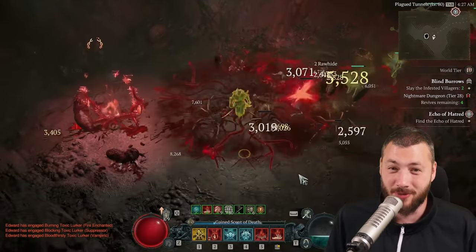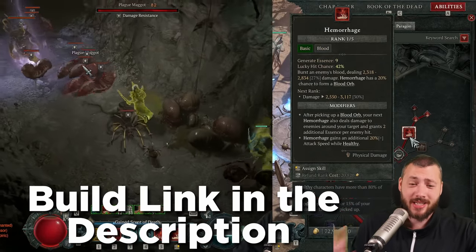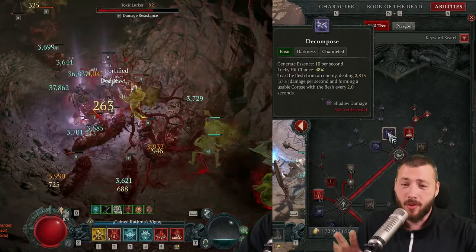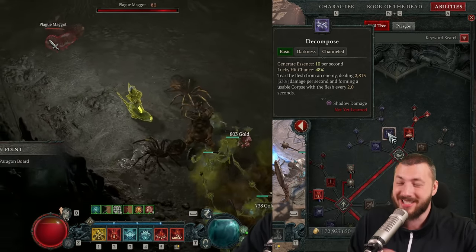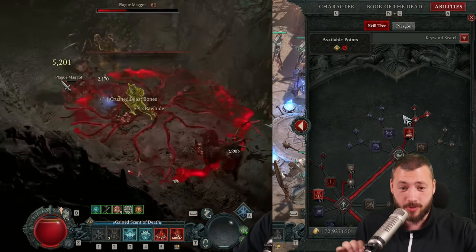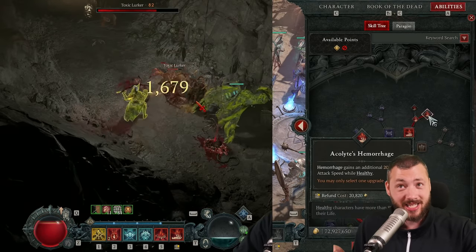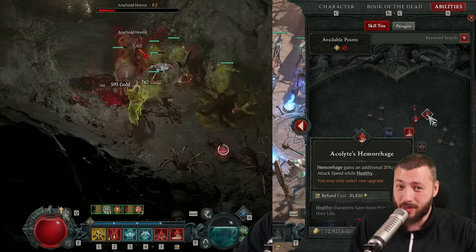Now to the skills, 1 to 50. Yes, we start with Hemorrhage, and it's actually insanely useful. People will say Reap or Decompose, but we're not interacting with corpses apart from wrestling our minions in any way, so we don't need bonus corpses. Also, Hemorrhage gets a nice attack speed buff while healthy, and we'll need that — I'll explain more with the aspects.